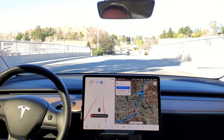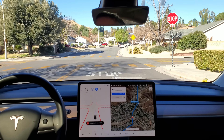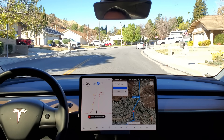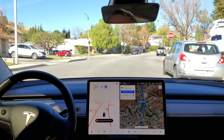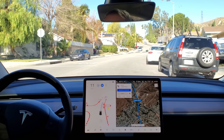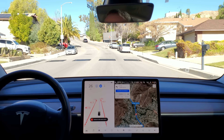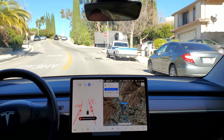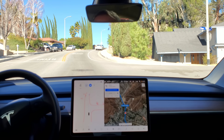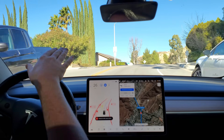First speed bump — doesn't seem to see that one. It saw it at the last second. It's still learning those speed bumps. Let's see the second set of speed bumps. In 500 feet, turn left onto Copper Hill Drive. Hit it at the last second again there. One more speed bump — it doesn't see this one usually because it's as we crest the hill.